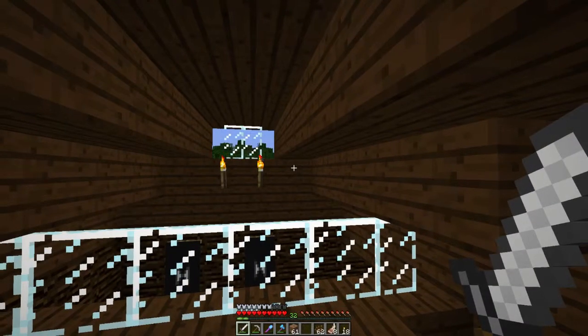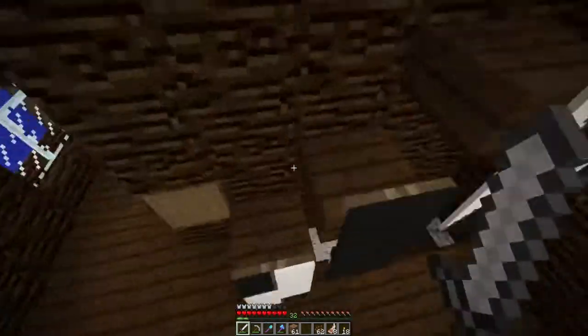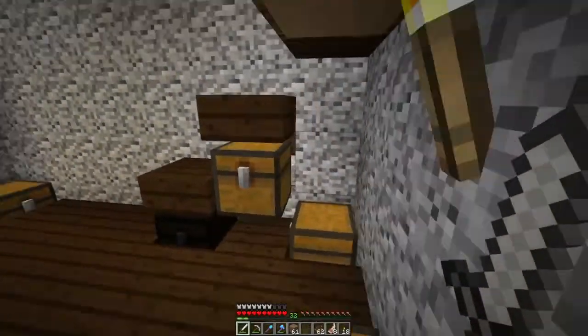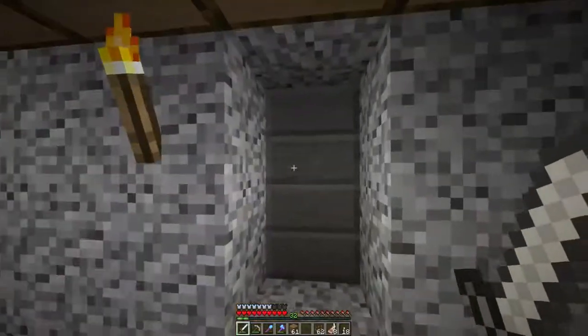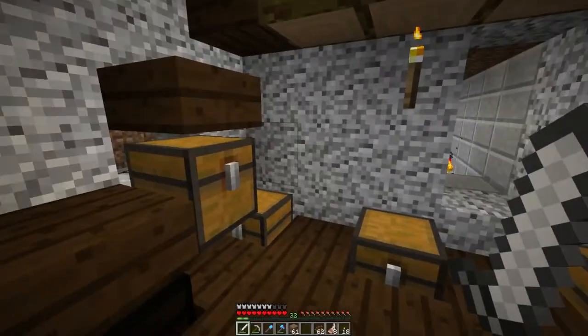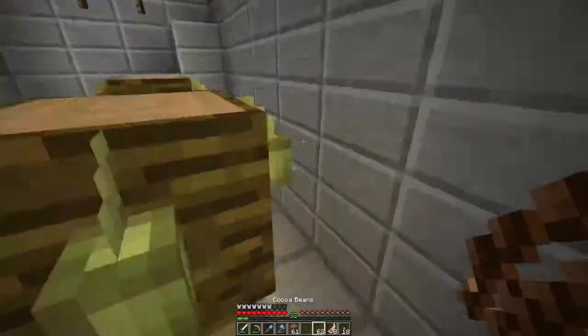Welcome everyone back to the Apollo server. I'm Artemis and I've been doing a little bit of work off-camera, just something quick I want to show down here. I have a new chest here which you can see behind it is redstone. It's a trap chest and I have this entryway here. If I open this, it goes to a T flip-flop, opens the door for me, and back here I have a cocoa bean farm.